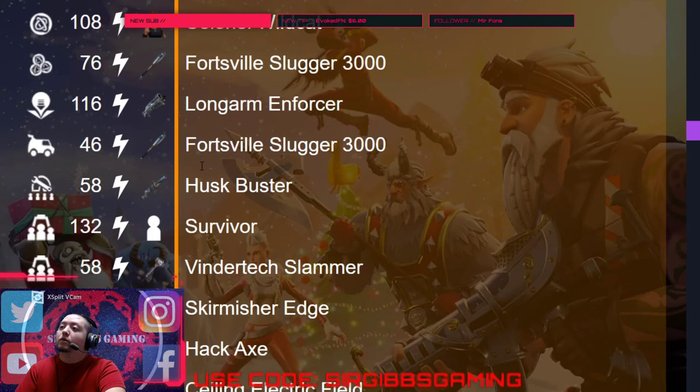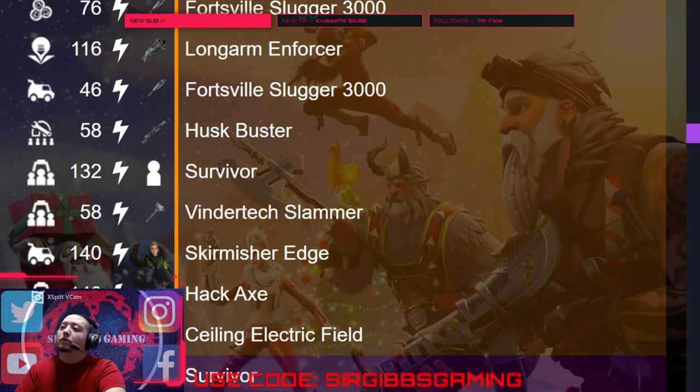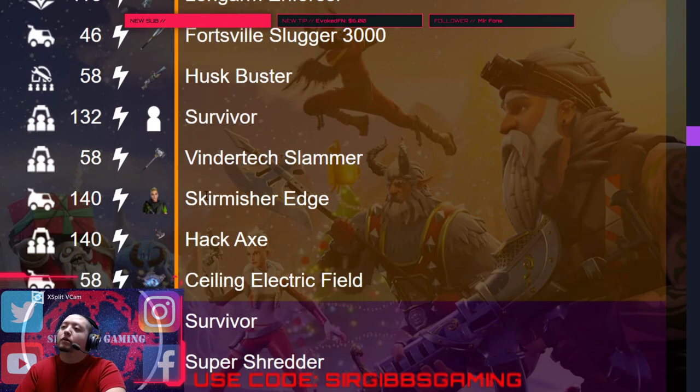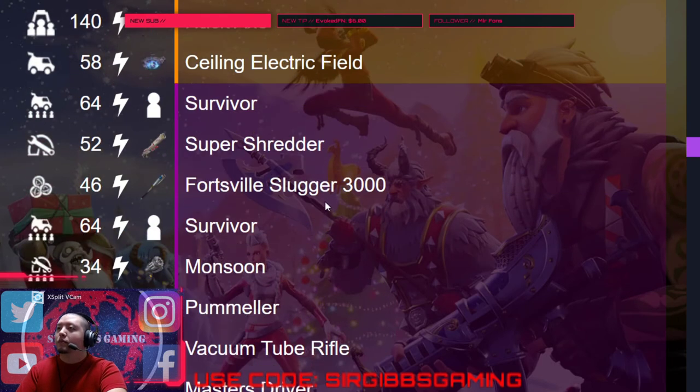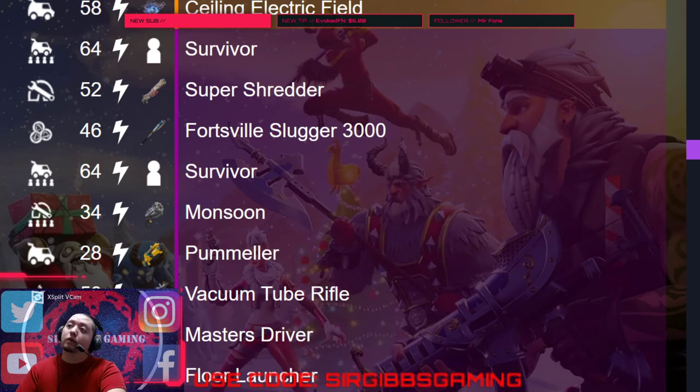Longarm Enforcer, Husk Buster, Legendary Survivor, Venetic Slammer, Skirmisher Edge, Hack Axe, Sealing Metric Field. We got a Purple Survivor, Super Shrider, and another Forestville Slugger — that's five Forestville Sluggers so far.